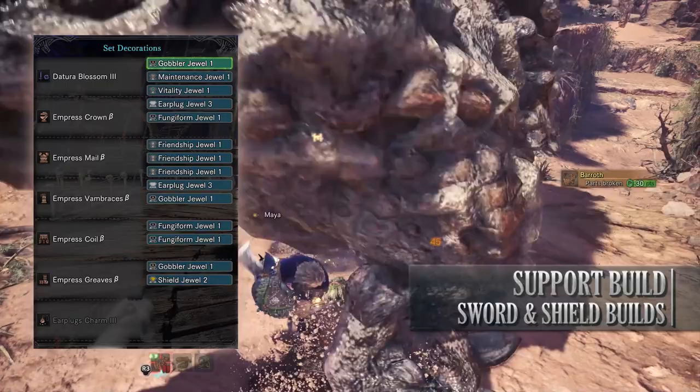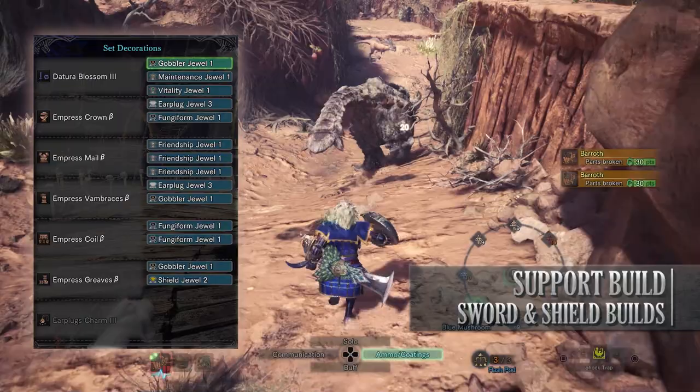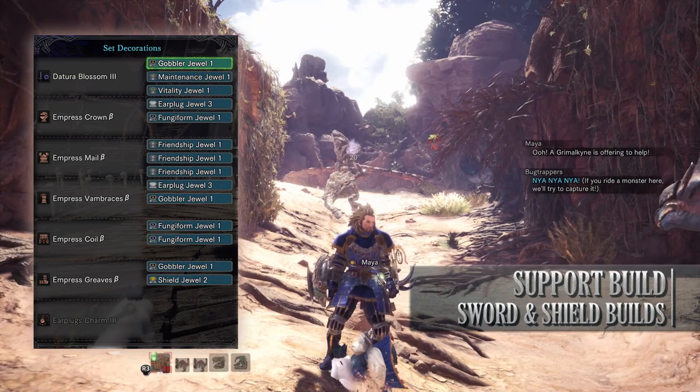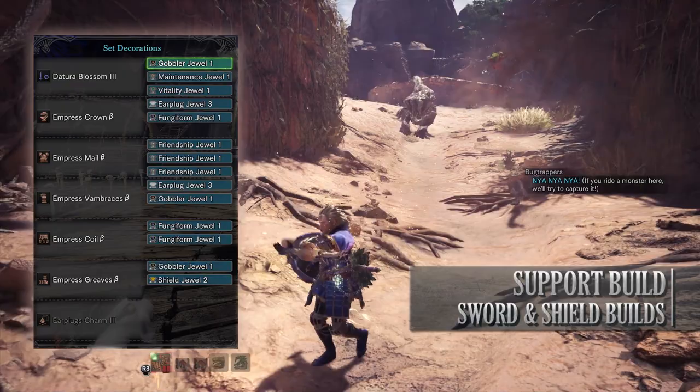I've then gone for Gobbler jewels to increase how fast my hunter can consume potions. I've added a Vitality jewel to max out Health Boost, a Shield jewel to allow me to block unblockable attacks, Fungi Form jewels which provide the Mushroom Mancer skill allowing us to provide even more buffs to our team, and finally a Maintenance jewel to max out Tool Specialist.